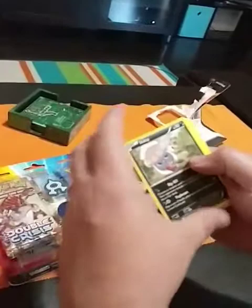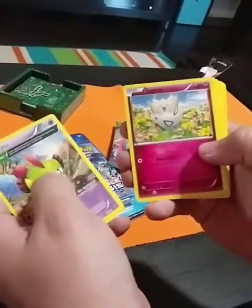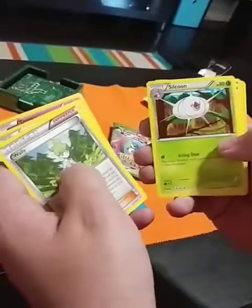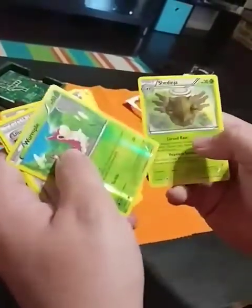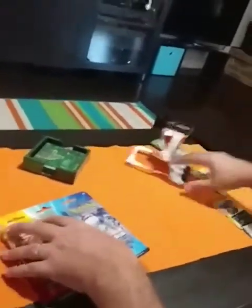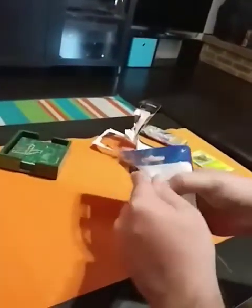Inkay, Togepi, Fletchling, Wally, Silicoon, Ultra Ball. Our reverse is a Wormhole and then the Shedninja. Not too good on that. All right, I've never opened Double Crisis before so this is going to be fun and exciting.